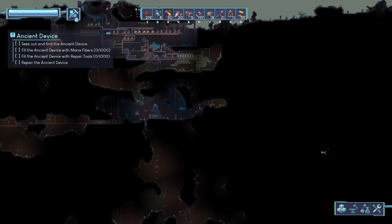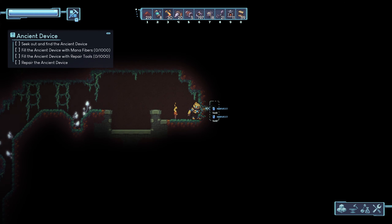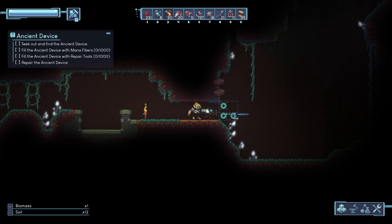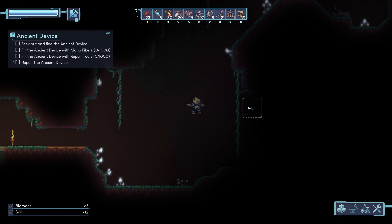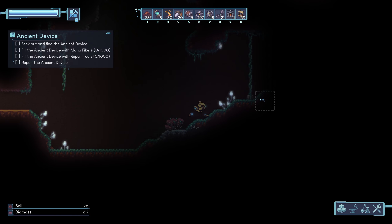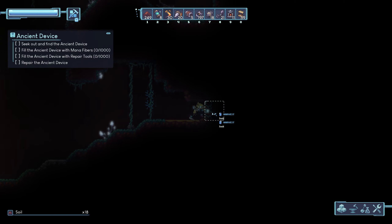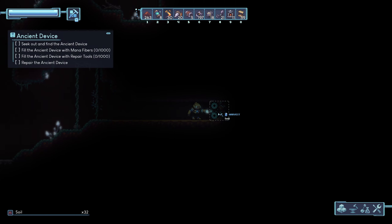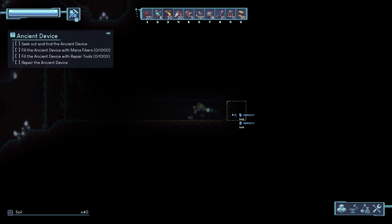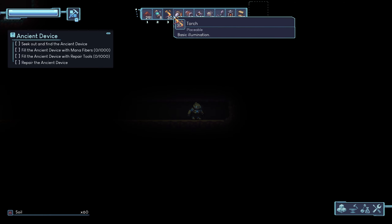Now I want to go east, because there's a mainframe component right about there — it looks like. I want to see if I can find my way there. It's getting dark and I don't want to drop off a cliff like I did that one time, so let's put down a torch.